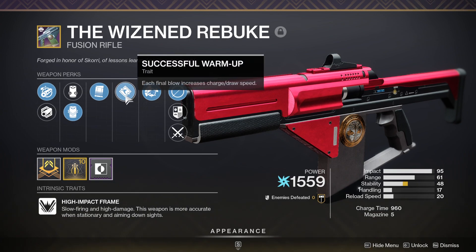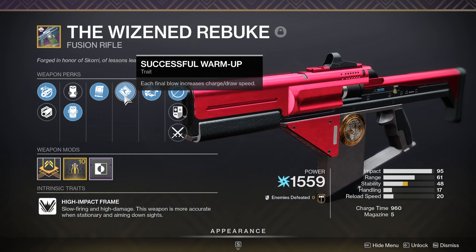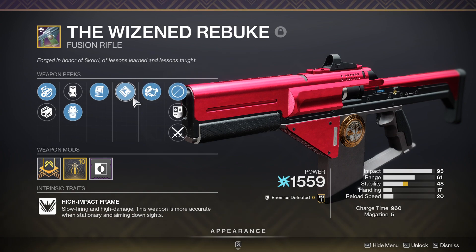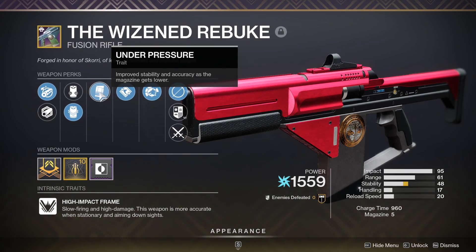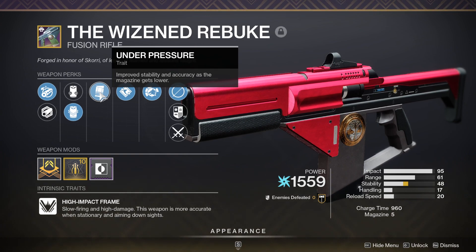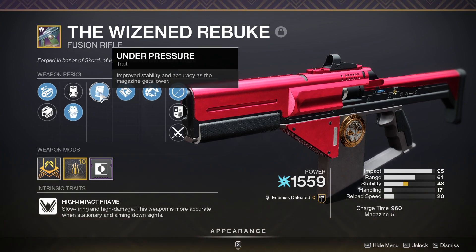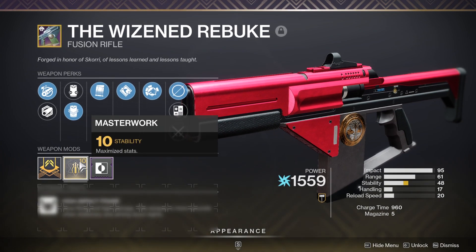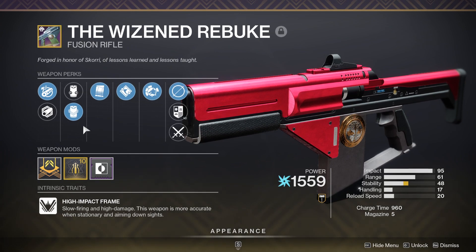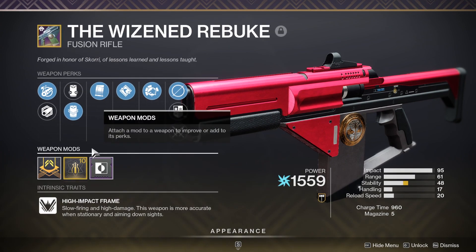For the rolls today, we have Successful Warmup, which I would highly recommend because even though you have low ammo, it is very strong for a long charge time fusion rifle. And of course, Under Pressure, because we don't always have a lot of ammo — most of the time we only have one or two bullets — so this is always working, which is a huge plus. We also have Projection Fuse, Chambered Compensator, and a stability masterwork. I would say a four out of five — you don't need Projection Fuse, but everything else is perfect.